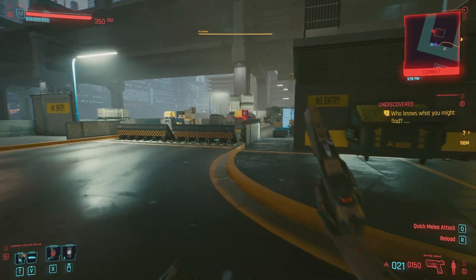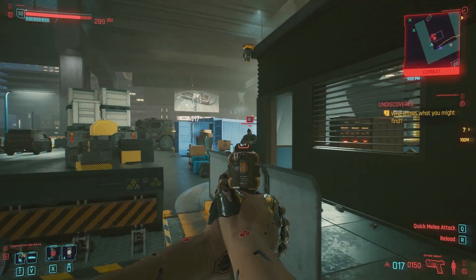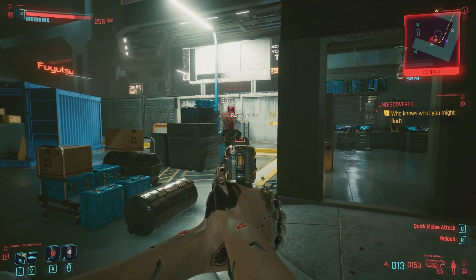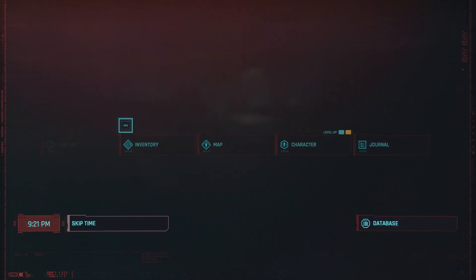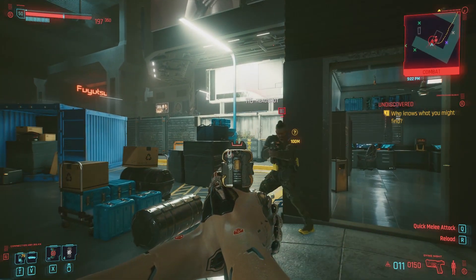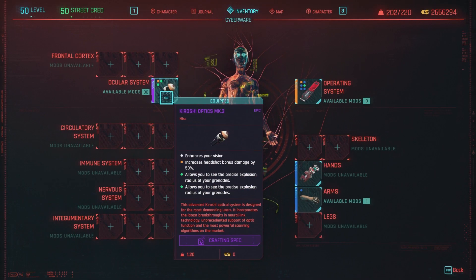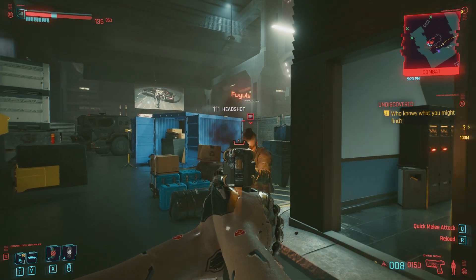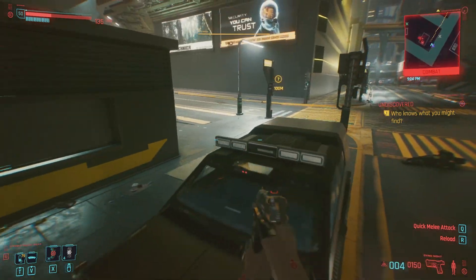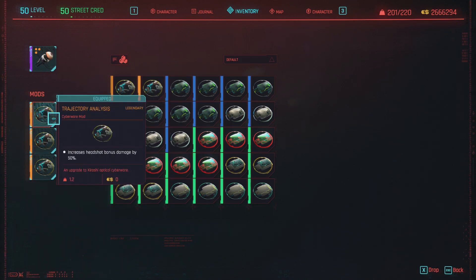First, with no Trajectory Analysis equipped, I hit this guy in the head — getting numbers in the 80s and 90s, none over 100. Then I equip one mod and immediately see 116 and 114 — a clear increase. Now I equip two more, and it should be a lot higher than 116 if they stacked. However, I'm still seeing 111, 104, 99, 114 — they didn't stack. I was only getting the bonus from one. Before: 80s and 90s. After one mod: 114-116. With three mods: same range. You only get the bonus from one.